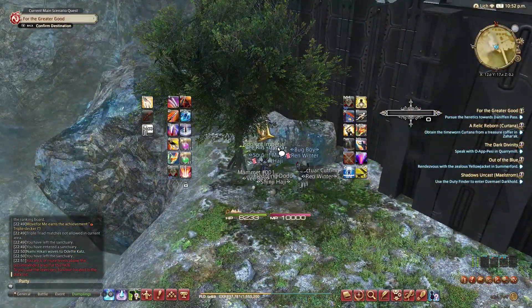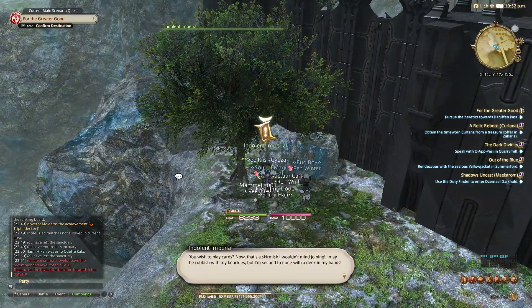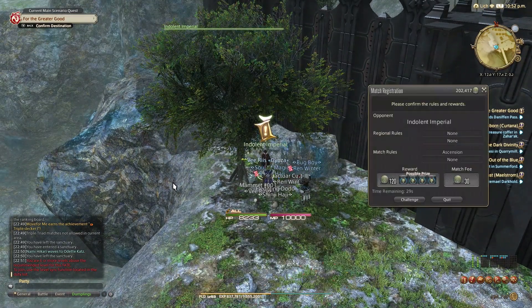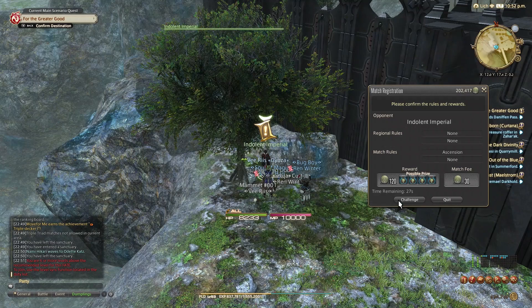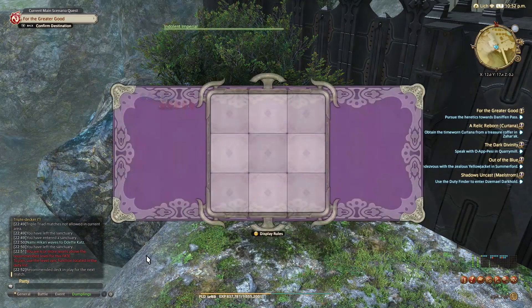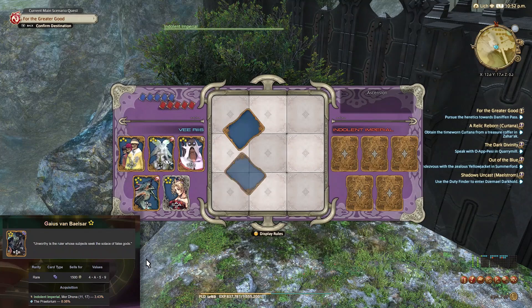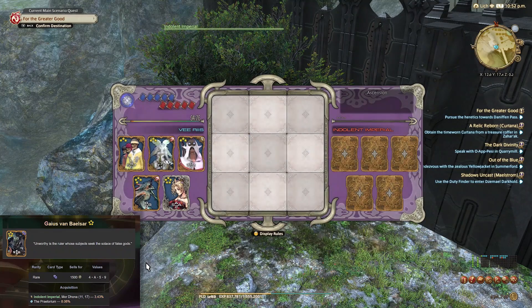There are some NPCs very much worth visiting and engaging in Triple Triad matches with outside of the Gold Saucer. One of them is the Indolent Imperial in Mor Dhona — I'll leave the coordinates in the description. If you win, you'll be getting 120 MGP per win, and he also has a 3% chance to drop the Gaius Van Baelsar card, which you can actually sell for 1k MGP. Not bad!